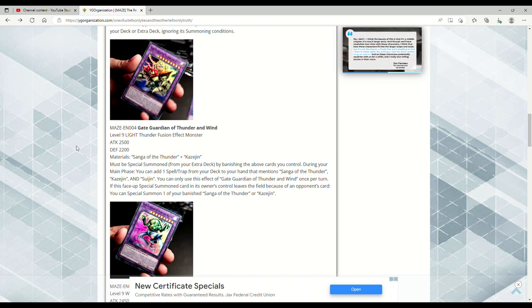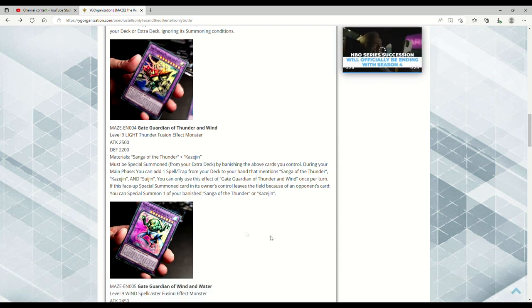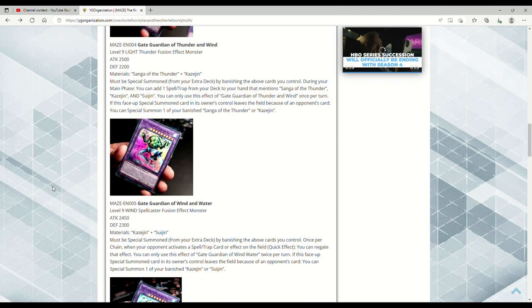If this face-up Special Summoned card in its owner's control leaves the field because of an opponent's card, you can Special Summon one banished Sanga of the Thunder or Kazejin. It can add a Spell or Trap from deck to hand that specifically mentions Sanga of the Thunder, Kazejin, and Suijin — it has to mention all three.